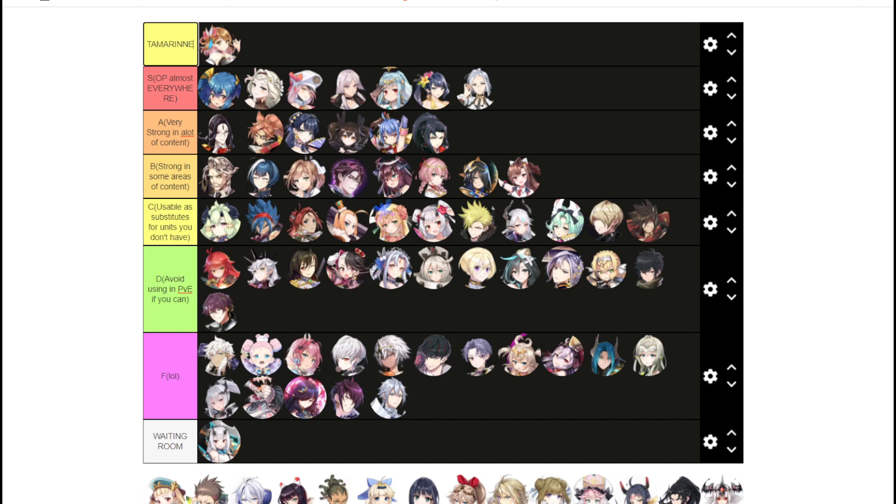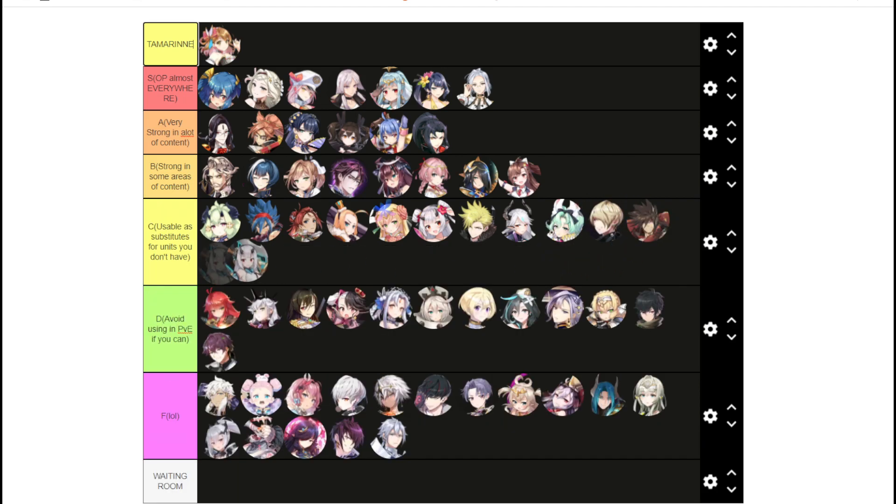Yuffine I'll put in C tier. She's an okay single-target damage dealer, kind of like Alencia — she can Defense Break and her S3 hits really hard. You can use her as a one-shotter, making her a substitute for Baikin or Bologna for one-shotting. You can also use her as a substitute single-target DPS in other forms of content.